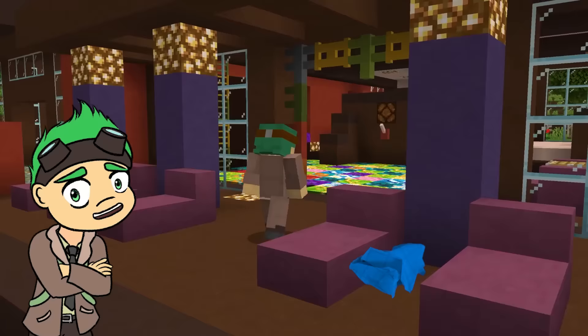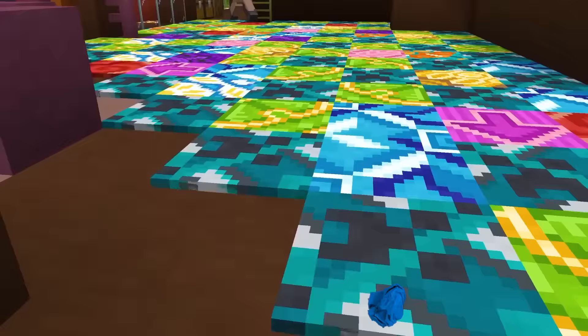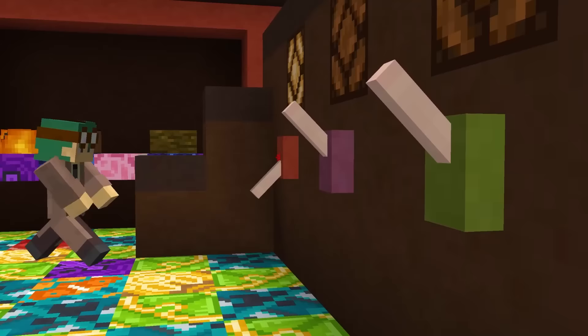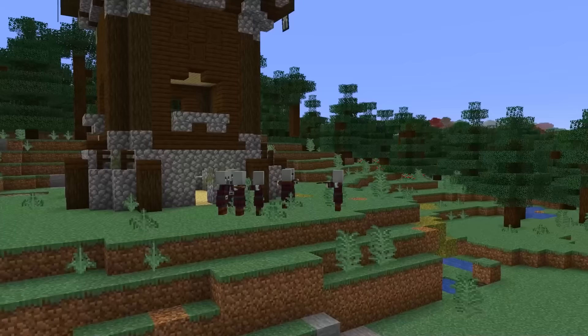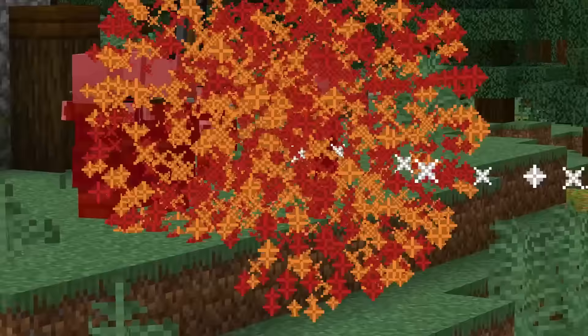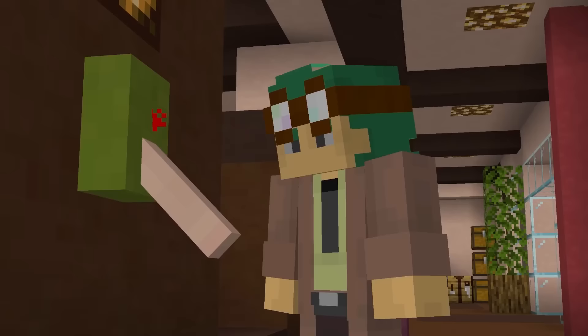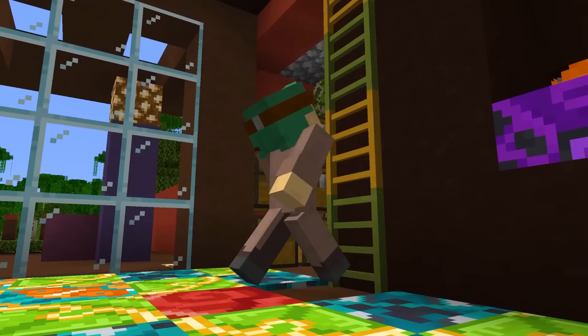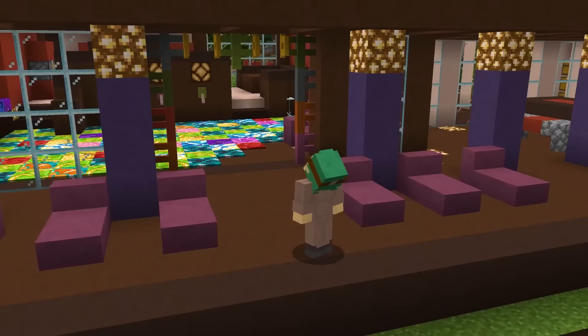Now, terracotta could be so much cooler — just look at all the possibilities! Colorful glazed tiles, and anyway, we've got ladders, buttons, fences, gates, and so much more. That's a lot of terracotta!